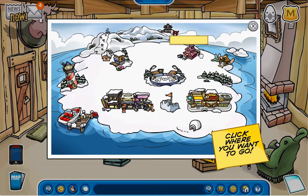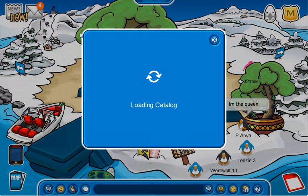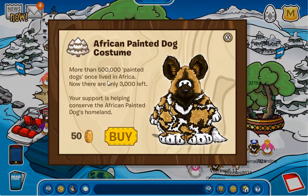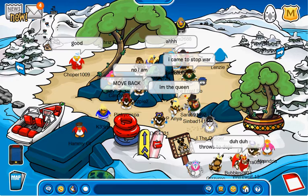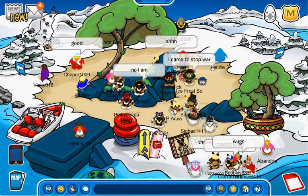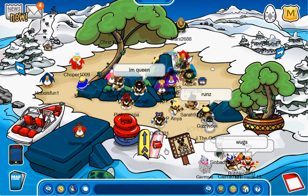After you get all those, go to the dock and you'll find this — it is a sign. Click on the sign and you'll find this. This sign is right by the boards to buy.